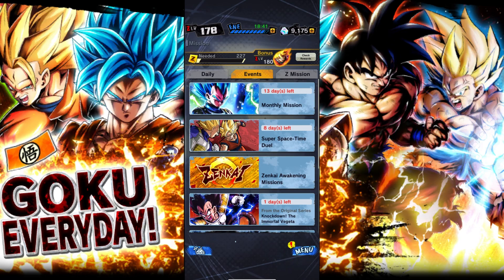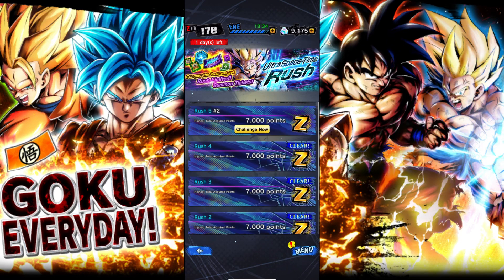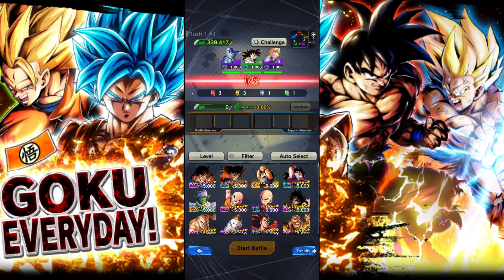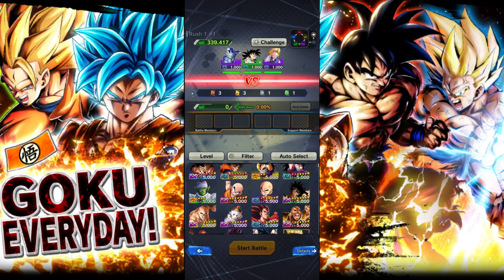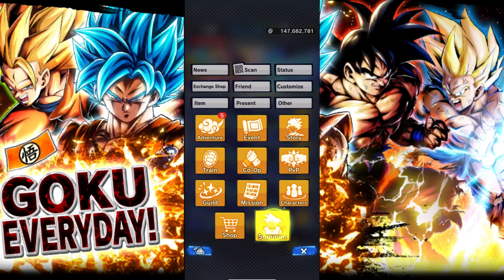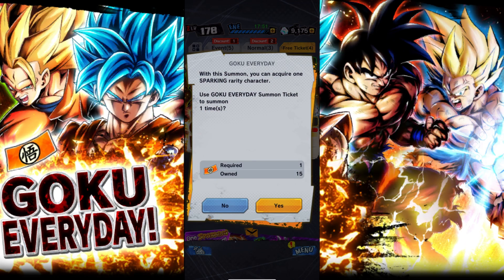I already completed it, but I used another method he mentioned — the Ultra Space Time Rush. I just battled members 30 times with Goku from each color, and here we don't spend any energy tickets. I basically spent most of my energy farming the Kakarot Goku, so now we'll be doing these summons. I'm starting off with an SP guaranteed, so maybe something very good will happen here.